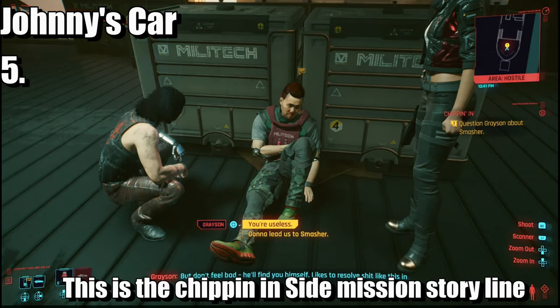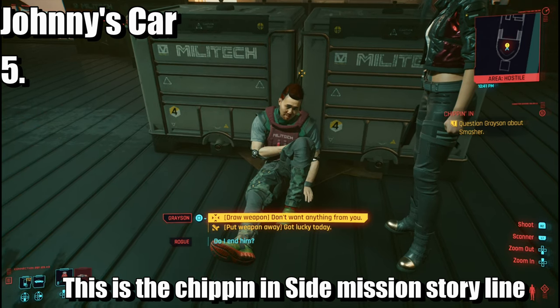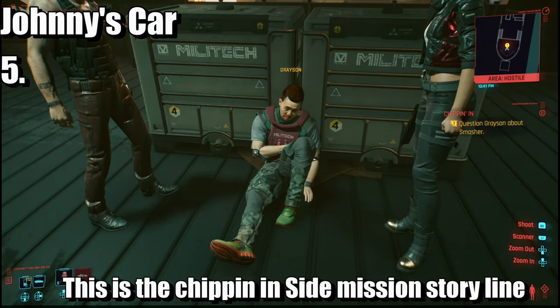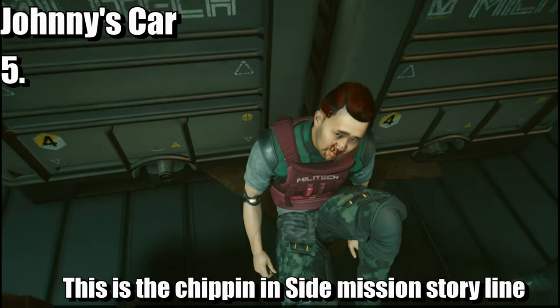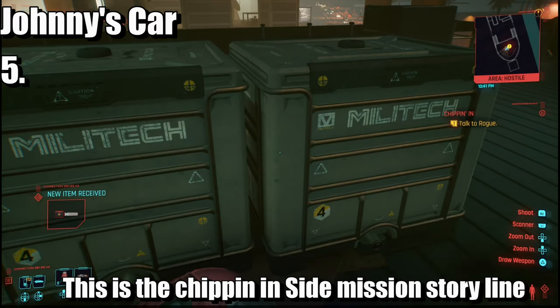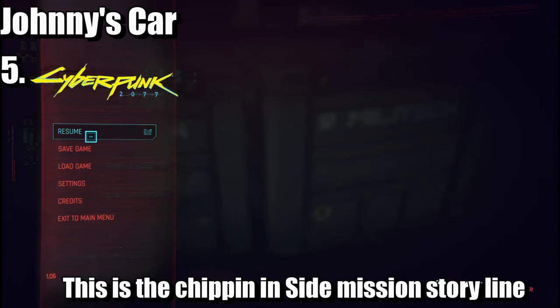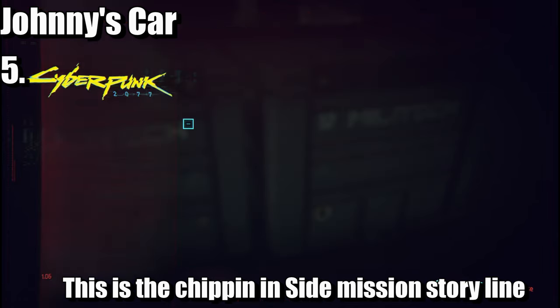To get Johnny's car, you have to speak to Grayson and do not pull the gun on him. Do not draw the weapon — put it away — and he'll tell you where the car is and give you an access card. This is very missable: if you draw the weapon, you will not get the car and you will not get the trophy. If you missed it, go to load game, load the save, and redo this little section from the start of the boat to reload and get the car.